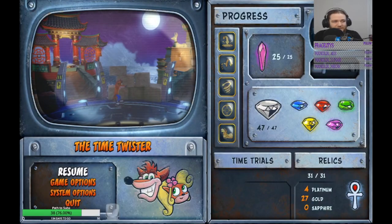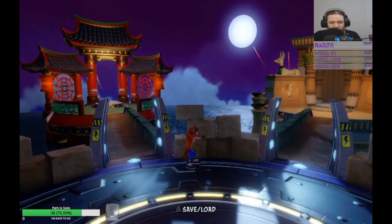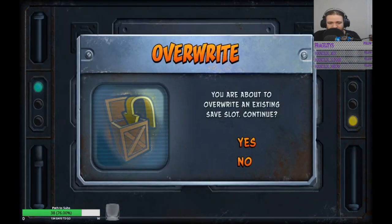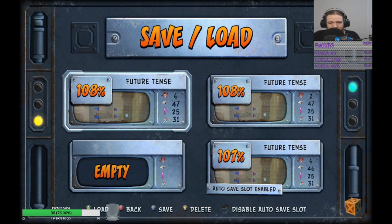First off, gotta go speak to Coco so she can give us our last gem. There we go — 108%! And we get a little fireworks show. As you can see — well, you can't see because my webcam's in the way — but if we go and save, override: 108%.